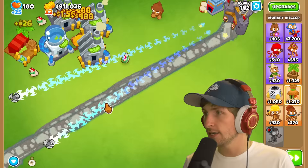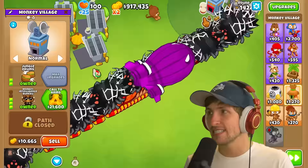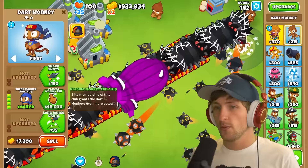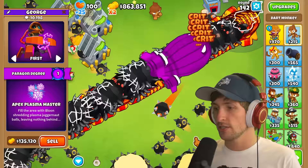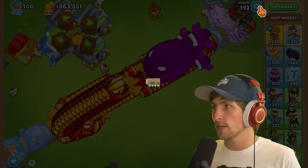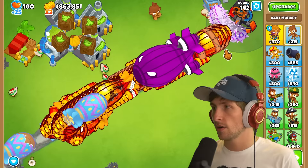What the heck? What is this? It's like so inaccurate. This is so bad - it's getting some pops but that's also a loss. What if we got a Paragon? What if we got a Paragon indeed? Let's see - Apex Plasma Master. What is happening? We're breaking the game! Oh no, we completely broke the game.